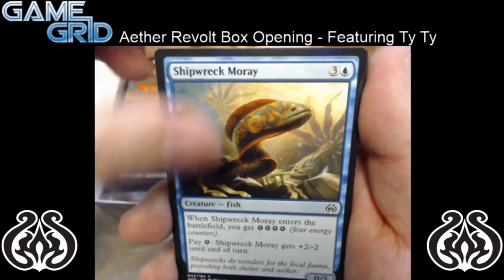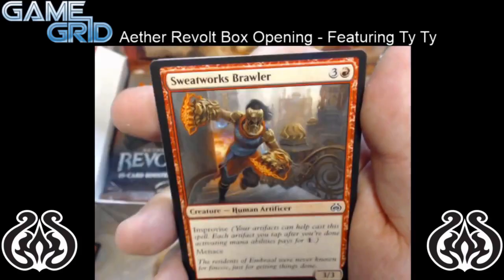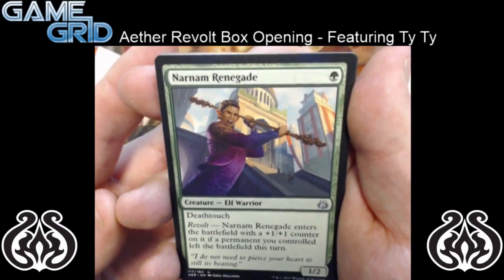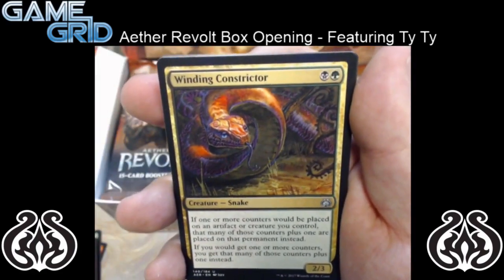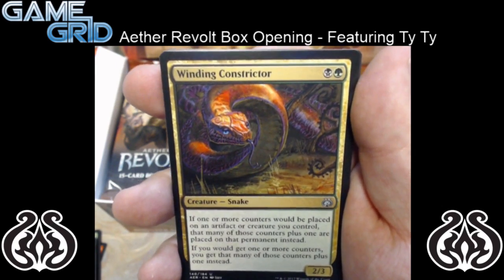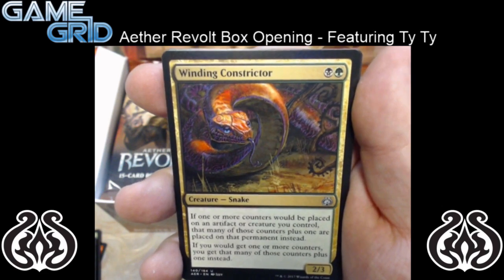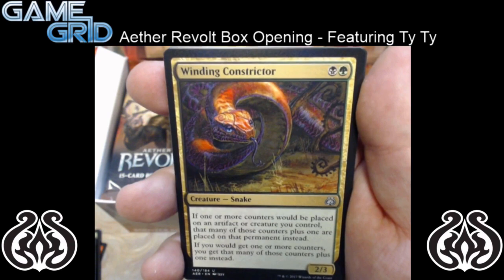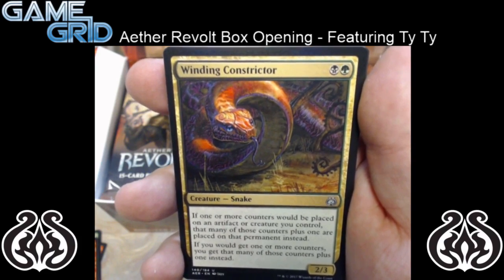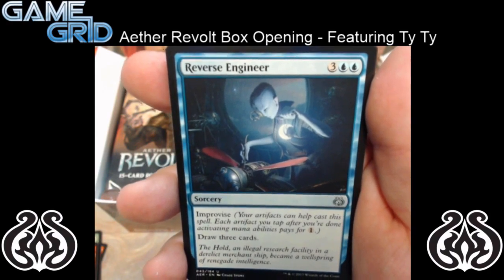And we have Shipwreck Moray — I think that was in front of two or maybe even three of our packs now. So for our first uncommon we have Narnam Renegade again. And we have Winding Constrictor — it's 2 mana, black and green, a 2/3 snake. If one or more counters would be placed on an artifact or creature you control, that many of those counters plus one are placed on that permanent instead. If you would get one or more counters, you get that many plus one instead. So that's pretty good. And we have Reverse Engineer — it's a 5 mana Improvise sorcery that draws three cards.